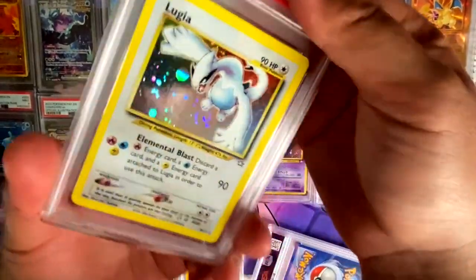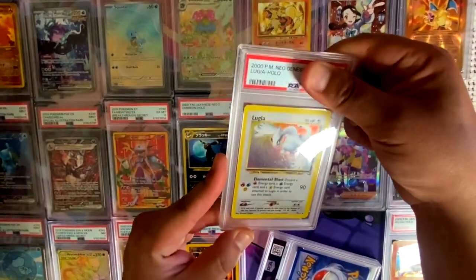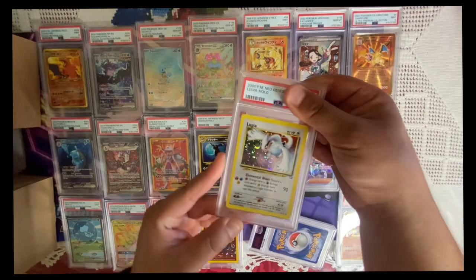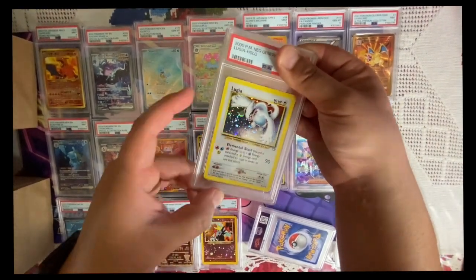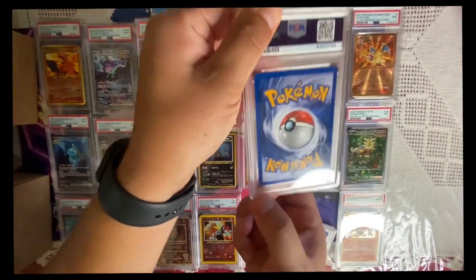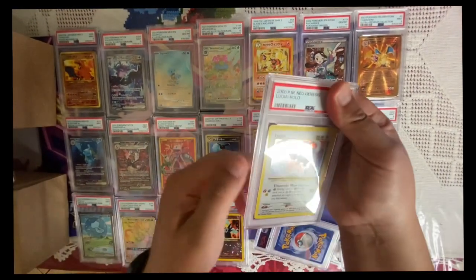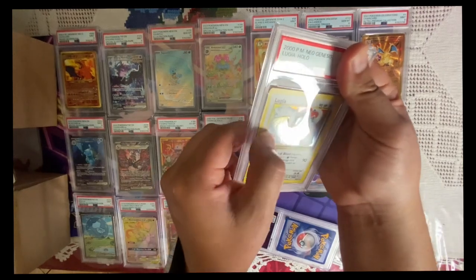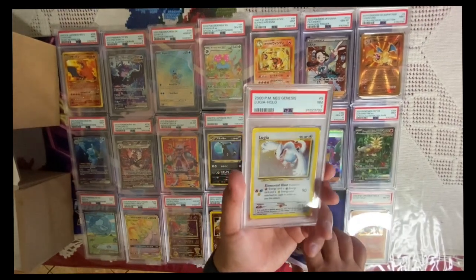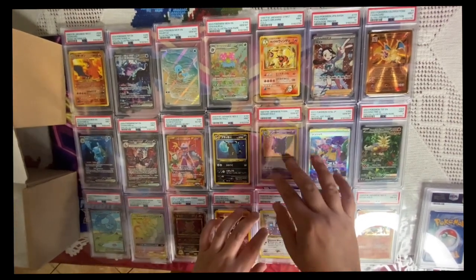Guys, this is the one that was supposed to get me out of poverty. This one — this was the Lugia that's supposed to get me out of poverty. Base set Neo Destiny Lugia — my favorite creature! Oh, look at the swirl, look at the moon, oh my god. The foil is so perfect, but it's just these little whites and a little bit of print lines. I'll give it a six or seven. This was the one guys, and I'm gonna still remain broke for the next 20.